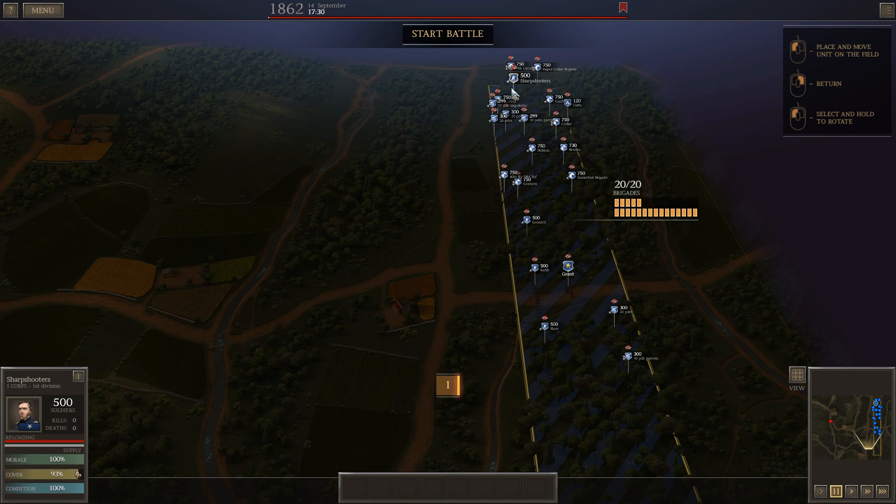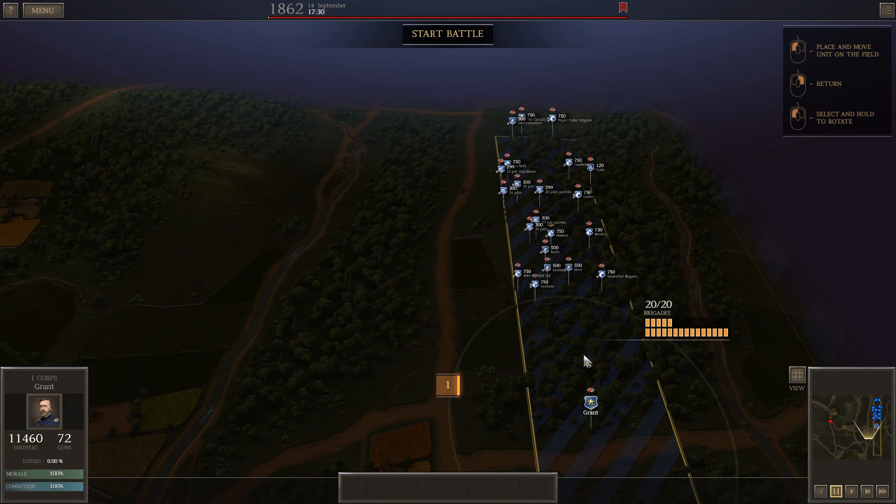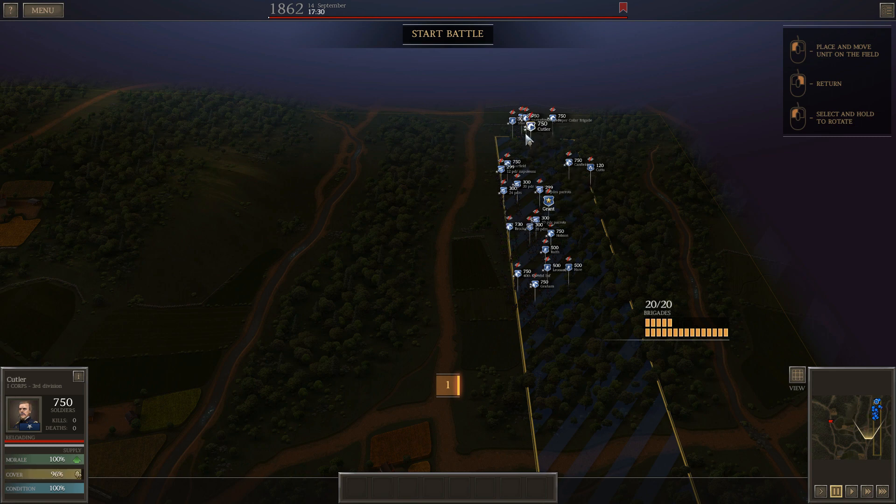I'll send the sharpshooters up on the wing a little bit. The 10-pounders and 20-pounders I'll keep back — those are rifled units, so I'd rather keep them at a distance where they can be more effective than the smoothbores can.